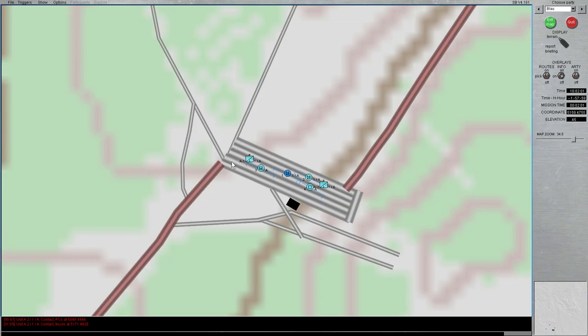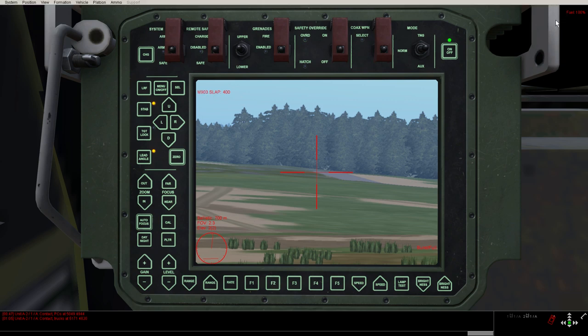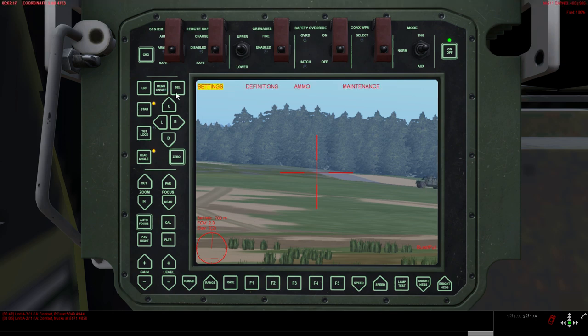For example, if we go to the next vehicle, here it's set to the Sabot round, but we actually have the high explosive round loaded. You need to go left or right — you can move it — press select and then move it down to the right ammo, press select, and then turn the menu off.